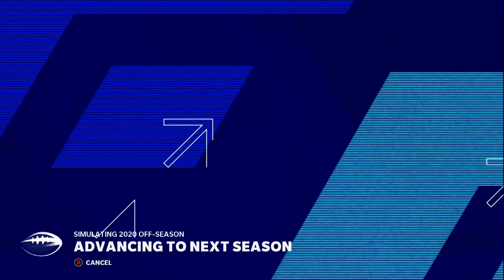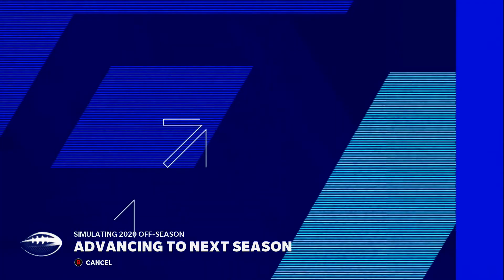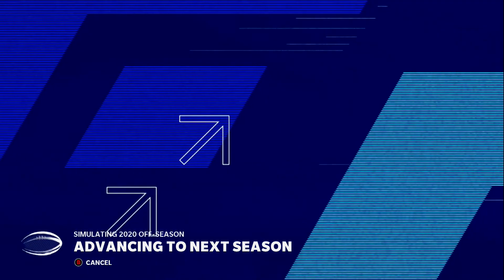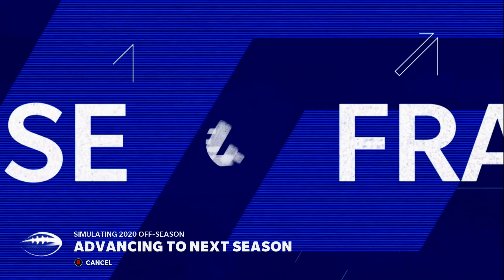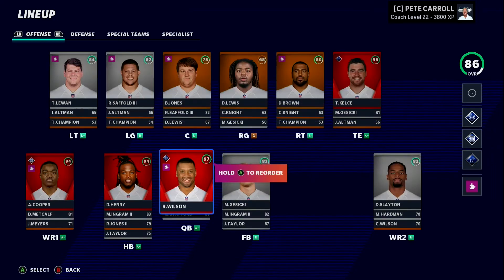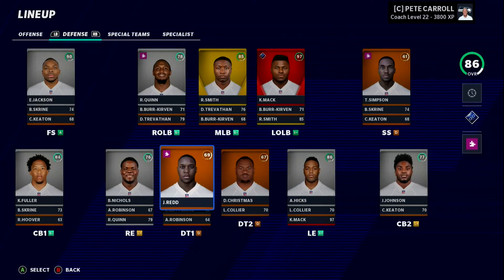This time around, we're going to simulate the next season with the starters playing the whole time instead of putting Stafford in over Russell. I wanted to replicate what would happen if Russell got a season-ending injury, but now we're keeping Russell in all season. The simulation is taking forever. The roster looks mostly intact — Russell is still here, and defensively everyone is still here, besides a new rookie d-tackle the Bears drafted.